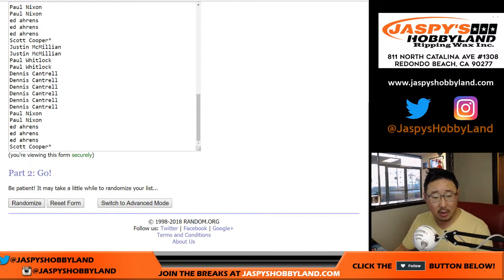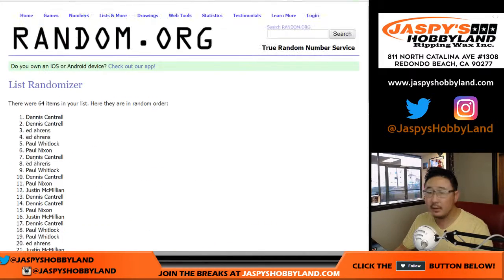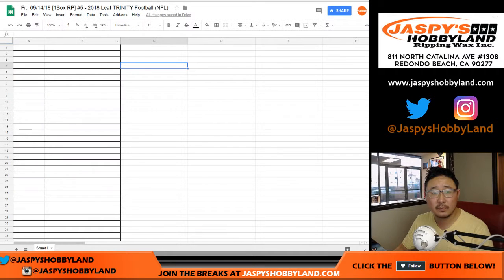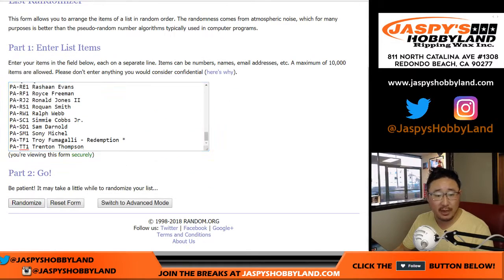Six the hard way — counting through six randomizations. Going from Dennis all the way down to Ed. And three and a three, six times for the players.